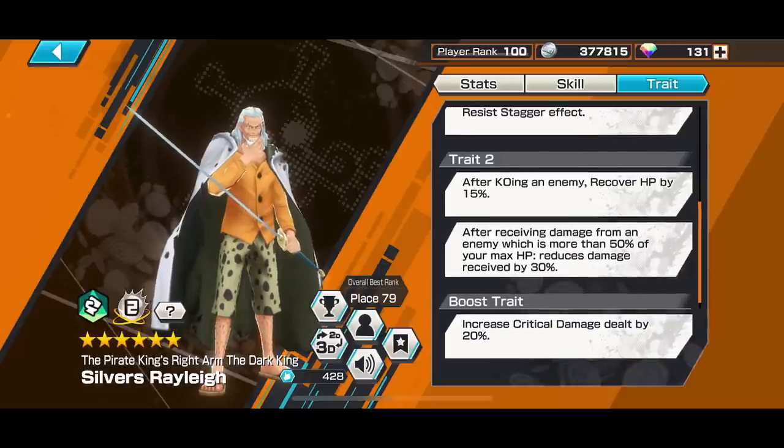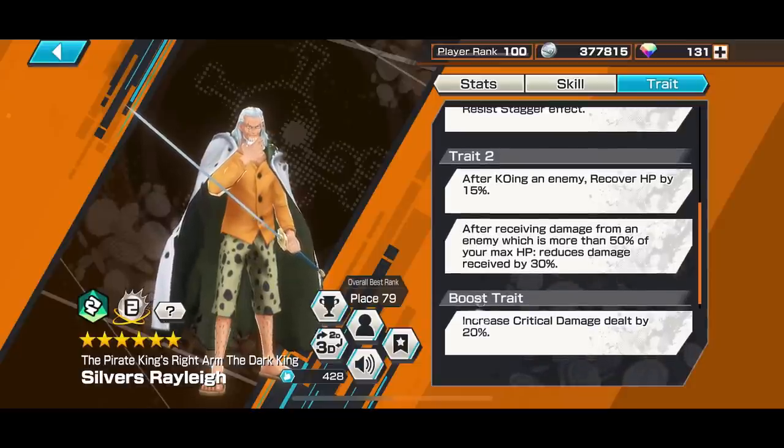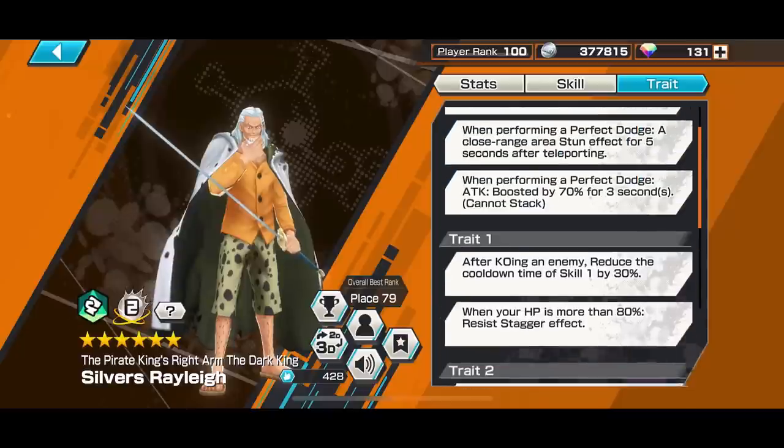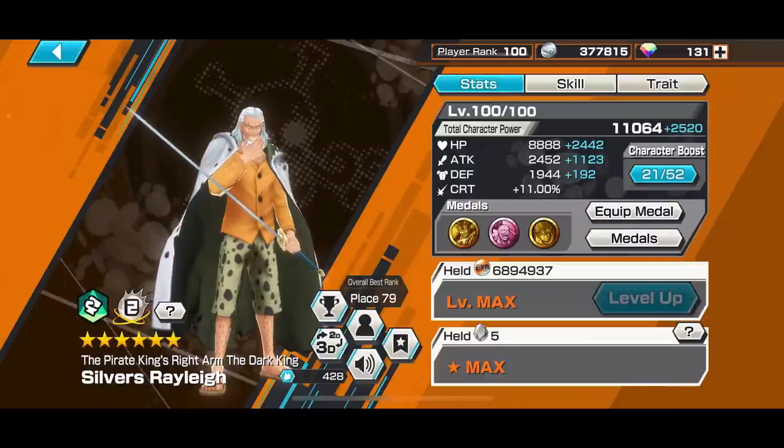After KOing an enemy, you get 15% HP recovery, which is okay for an attacker. After receiving damage from an enemy greater than 50% of your max HP, you get a further 30% damage reduction. As a green attacker, you're quite useful right now because there are a lot of blue units in the meta, like Gear 5 Luffy — you can take him out quite easily, just lower his HP below 97%. You've got Doflamingo and Prime Rayleigh you can take out easily too. Characters you may struggle against are Akainu and Roger. Oden you'll be fine, Yamato depends, and Kaido you just need to maintain your 70% attack boost from perfect dodge. Perospero you just have to be careful with.